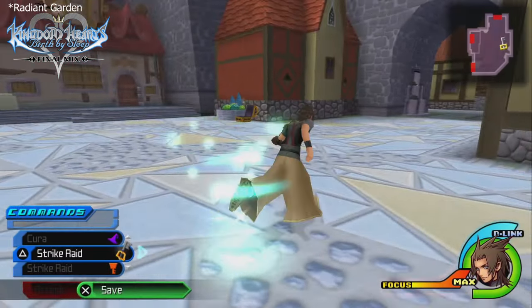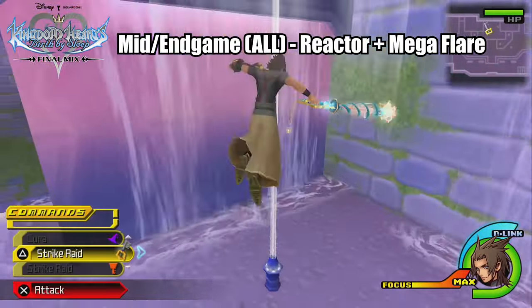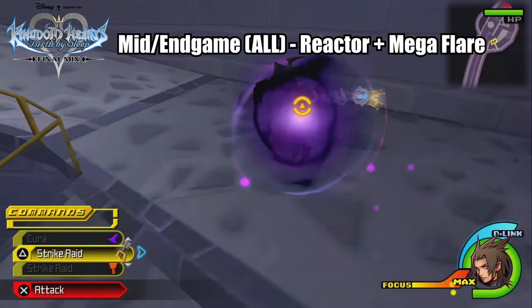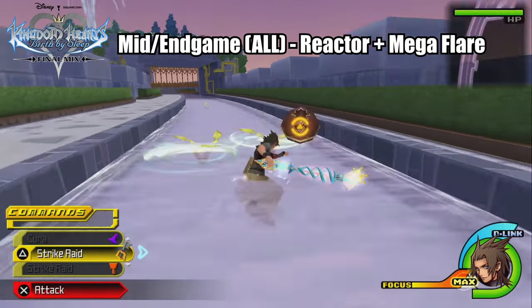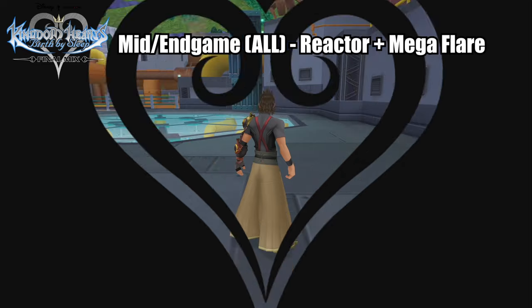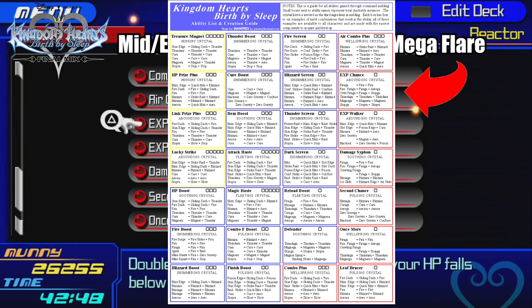Do you remember that area called the Reactor in Hollow Bastion where you teamed up with Terra and Aqua to fight that enemy that looked like a Guard Armor but wasn't really? Yeah, that is the best grinding place of all time. There are other grinding areas for different materials and people who designate different spots per character, but overall I think this spot is a well-rounded grinding spot for everyone. The first thing you're going to want to do is unlock the ability EXP Chance — this ability makes it so that if you're under 25% of your HP, you get up to double the EXP you would normally receive.